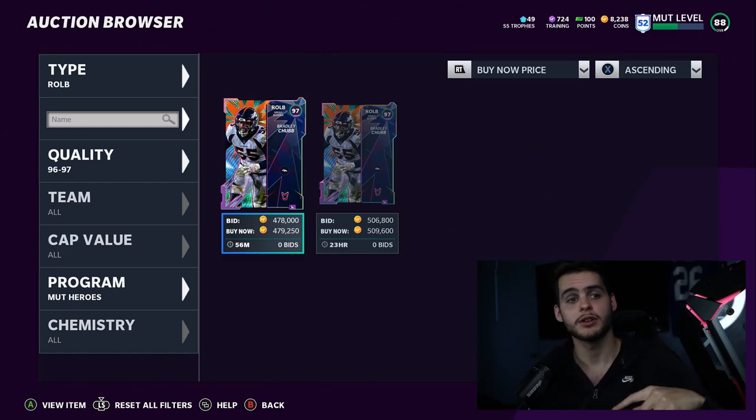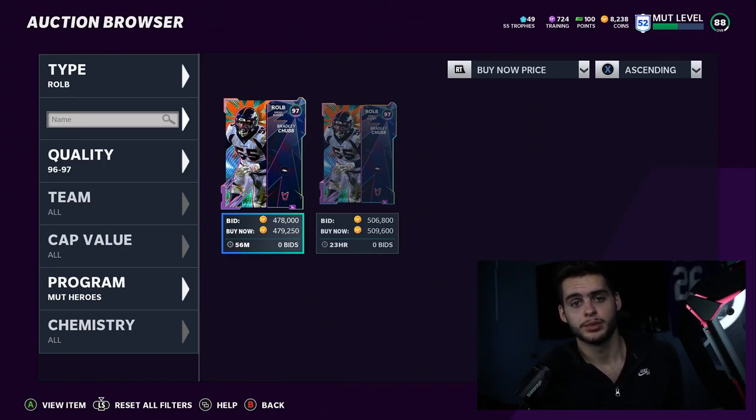That's my top six list — hopefully you guys enjoyed today's video. If you're new to the channel, hit subscribe and always like and comment. Let me know down below who you're taking after hearing this. If you need coins, head over to MuttCoinBank and use code Poodle for 5% off — take advantage of the super cheap prices. Peace.